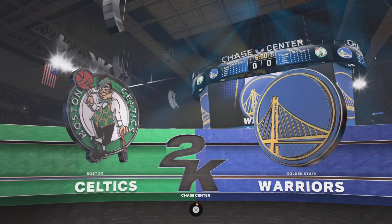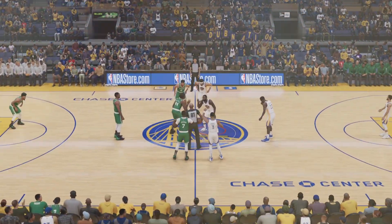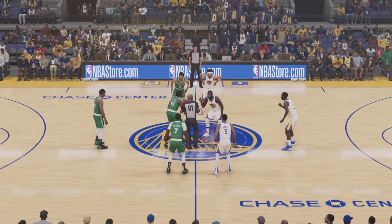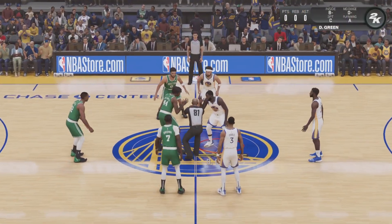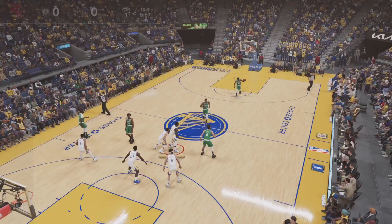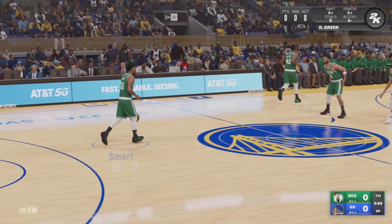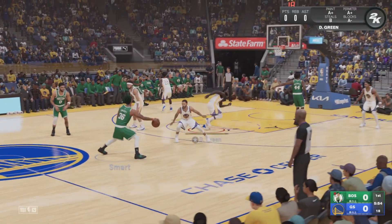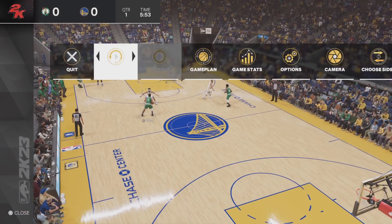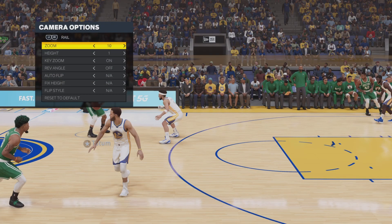We're just gonna start any game — Warriors and Celtics here. Start the game, you're gonna load in, and let's just start the game first. We lose the tip off. As you can see, this is the broadcast view — whatever view this is — it's absolutely terrible, so we're gonna go into the camera settings.